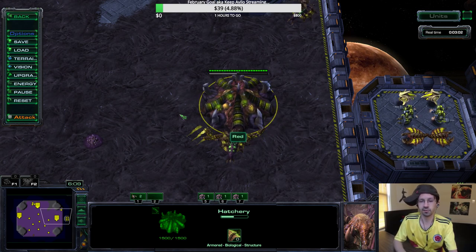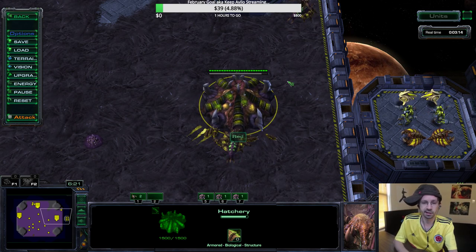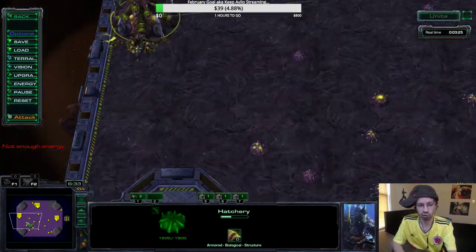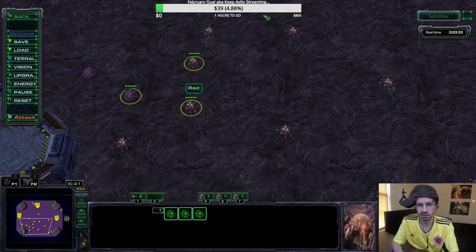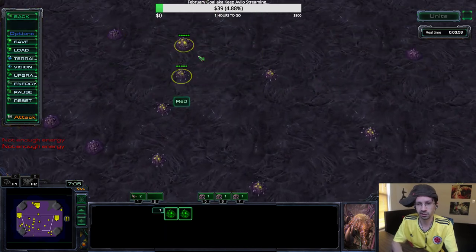As you're playing it gets more intuitive. You basically form a habit — you get into a macro cycle where you do the injects, then go to the Creep Tumors and spread the creep, then as you're doing other stuff making drones, eventually you inject again, and by that time the Creep Tumors are ready again, so you spread the creep again. With Zerg it's a little different from Terran where you have mules. You develop a game sense for it — just like with Terran you have to remember to land mules, with Zerg you have to develop a game sense for when the Creep Tumors are about to be ready, then go back and spread them.